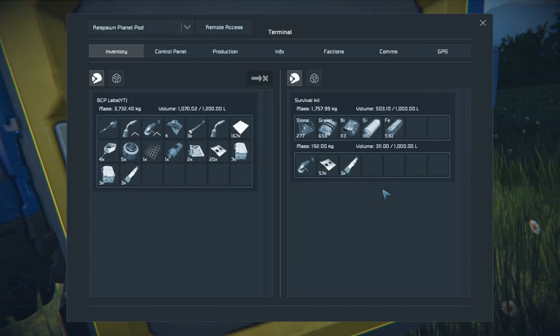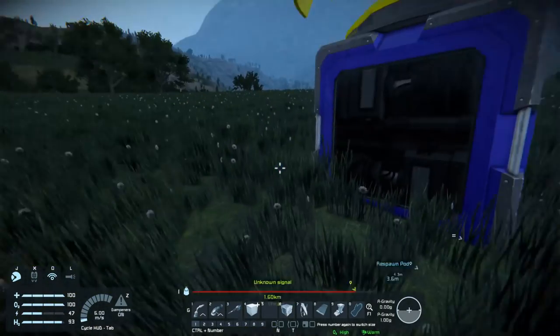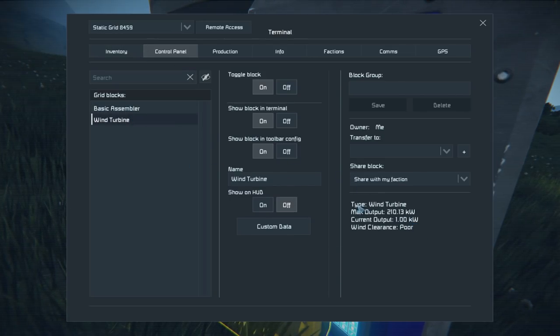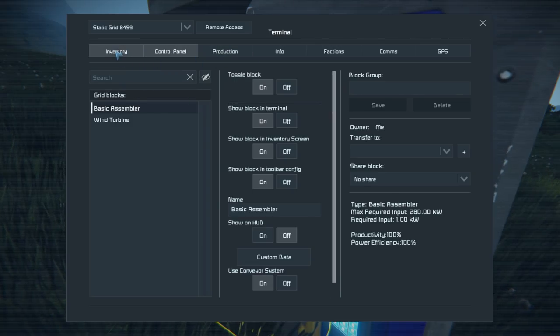I do have to get rid of some stuff — I should probably build the storage. Actually, I think I need to build the storage here. Let's see if we actually have enough power for this. Generating one kilowatt and the assembler uses one kilowatt — I won't be able to build anything with this.